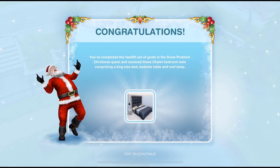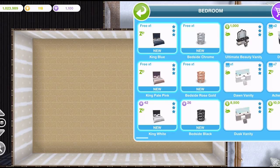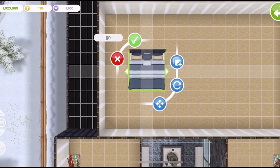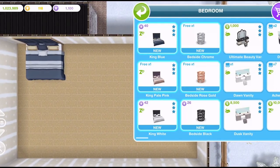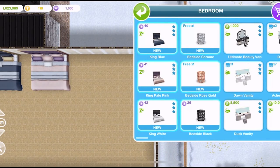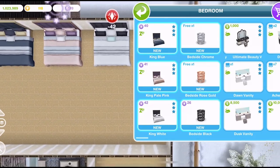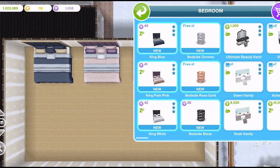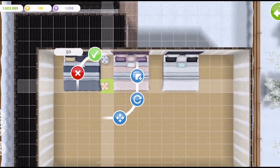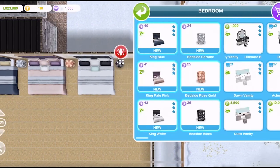Let's check those out now. In the home store, into the bedroom section, we have three beds. A king blue — we get a free one and then they are 40 SP. A pink one which is free and then they are 41 SP. And a white which is 42 SP — we don't get a free one of those. Then we have bedside tables: a chrome one which is free and then 24 SP, a rose gold which is beautiful — we get a free one and then they are 25 SP, and a black one which is 26 SP. Goodness me, these are expensive.